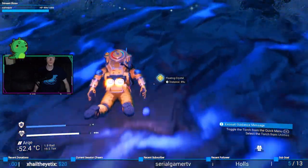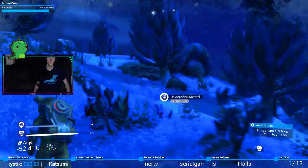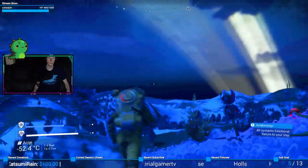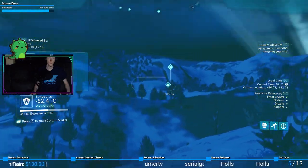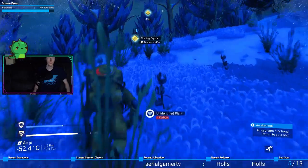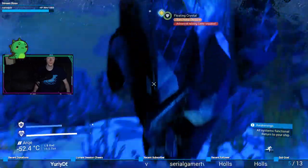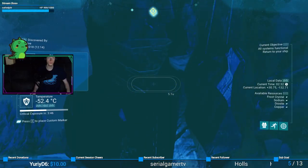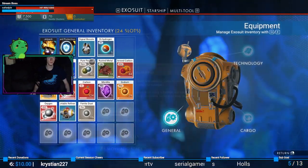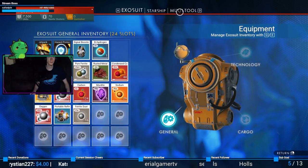I'll get up here. Anything to scan? No. What's over there? Copper. All right, getting into the game — that's kind of cool. Whoa, how do I make an advanced mining laser? Signal booster — the tool.